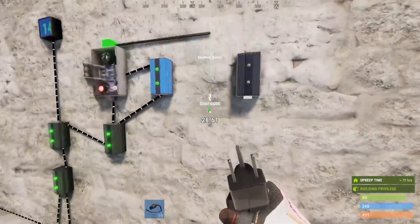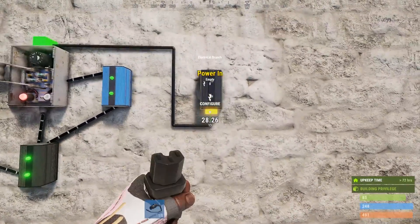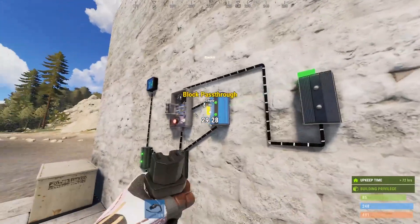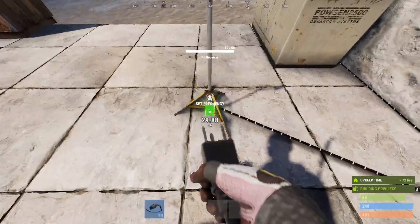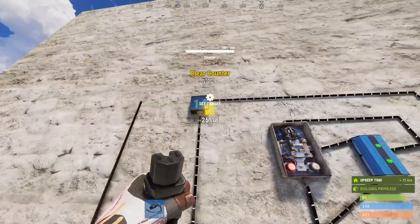Now power out on the timer runs into branch four. Branch out to the block on the blocker. Power out to increase on the counter. We then head back to the receiver and run it into the clear socket on the counter.